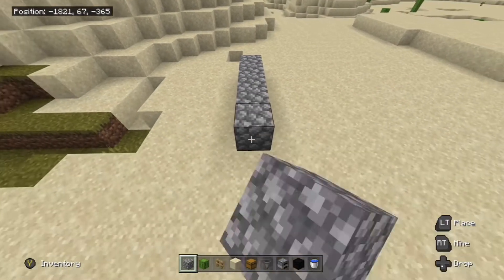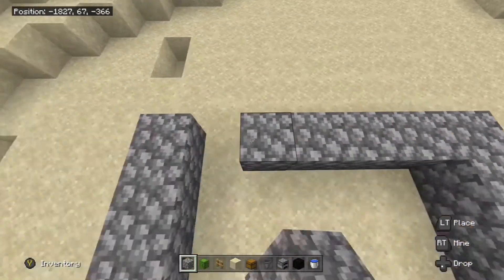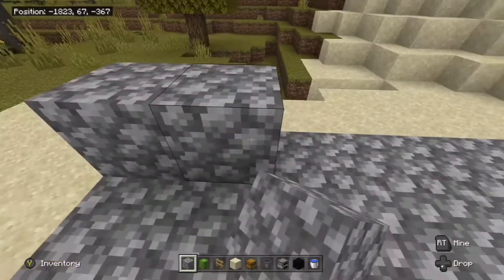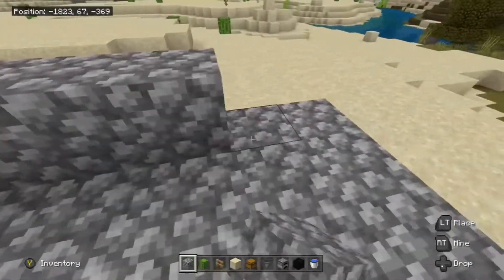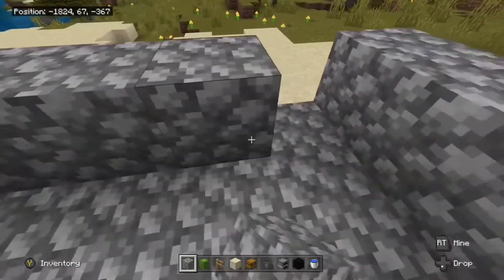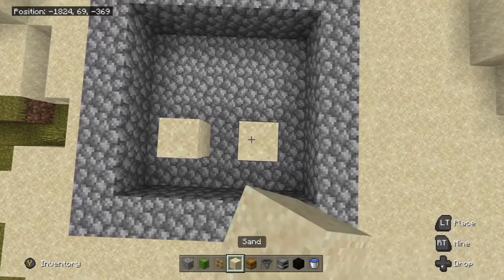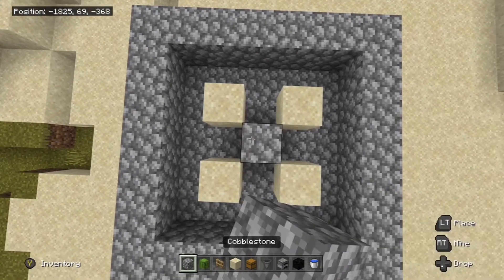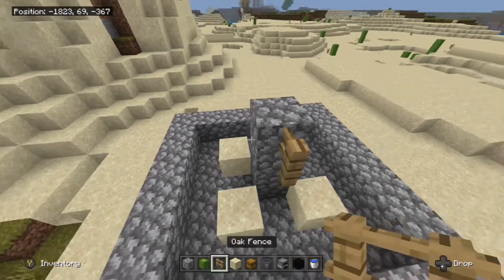Start by building a 7x7 square, then fill in the inside. Now place blocks on the outside to create a border. Place your 4 pieces of sand in the middle, then place 3 temporary blocks in the middle and place fences all around it.